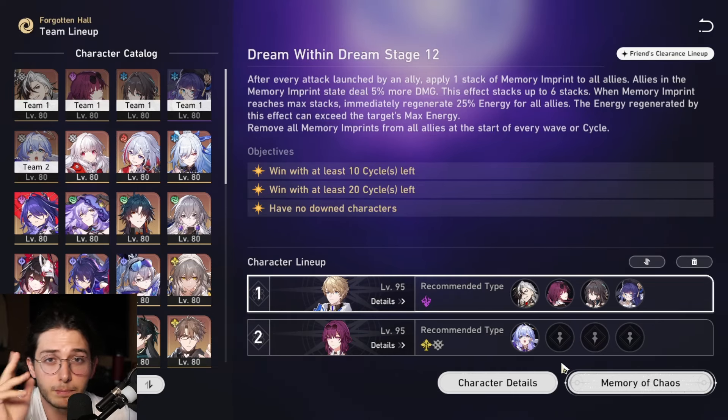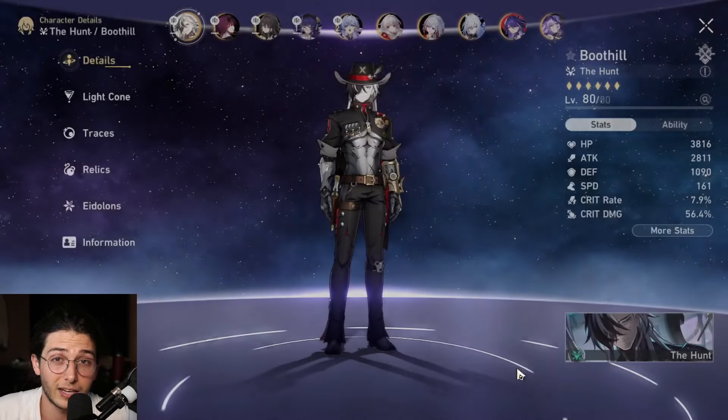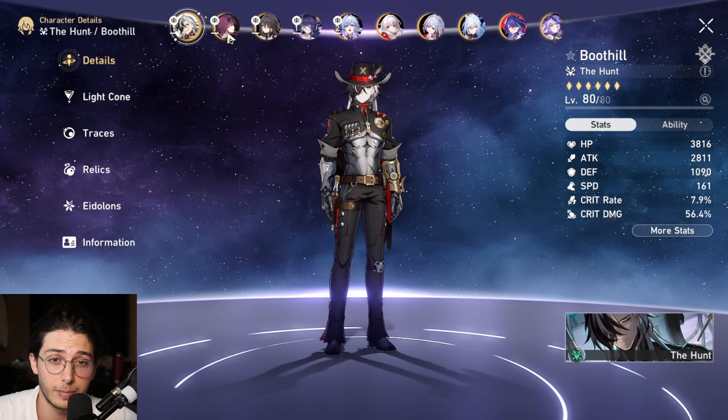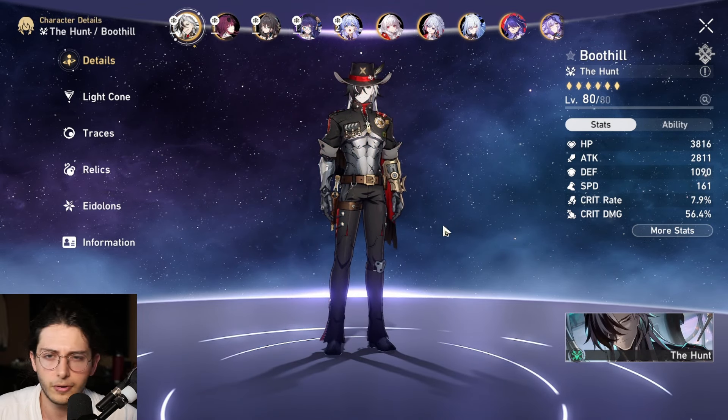My favorite DOT team might just be Boothill. He's an evolved version of Luka, but the single target version of Black Swan. His ability to deal extremely high damaging physical bleeds on enemies, paired with the ability to re-trigger those with Kafka, makes fighting single targets in DOT pretty much trivial.